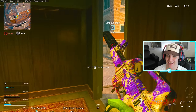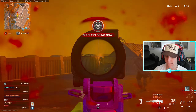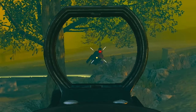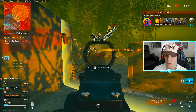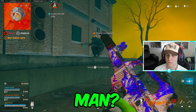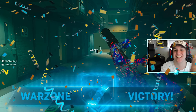My teammates are lit, dog, I'm not even going to lie. There's so many fighting down here right now. The recoil is trying to get on my last nerve. That guy's right here — let's go. How is there still more people alive? He's the last one. Push this guy, man. My teammates got you — let's go. I knew I was going to turn up right there.